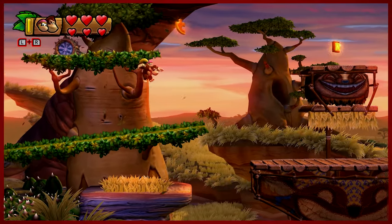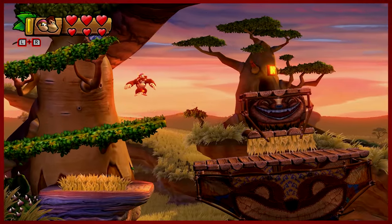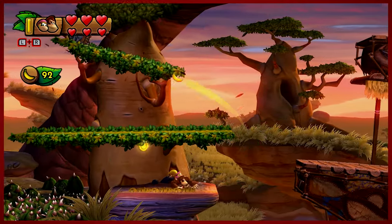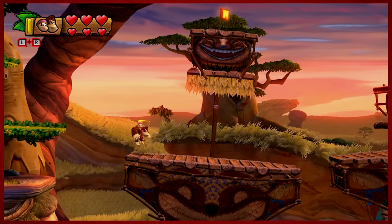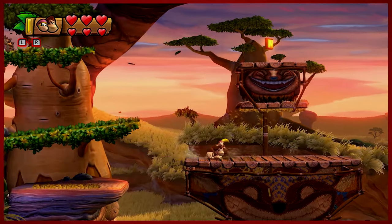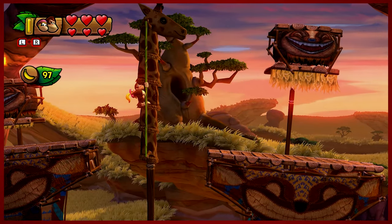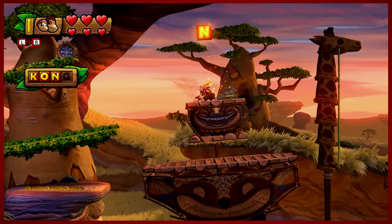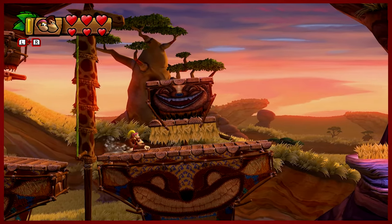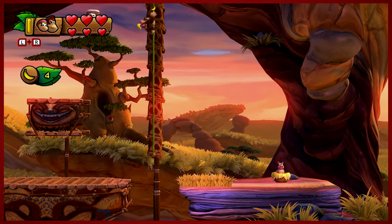There's another puzzle piece. Having Dixie back is awesome — it refills our hearts and also gives us that patented upward boost. So far, so good. This level has a lot of puzzle pieces, which I think is interesting. They're not particularly difficult to get, which I really appreciate, because sometimes when there's a lot of puzzle pieces and they're unnecessarily tricky or cryptic, it can make it a little bit frustrating to get all of them. And if this is one of your first times playing, it can be a little overwhelming.